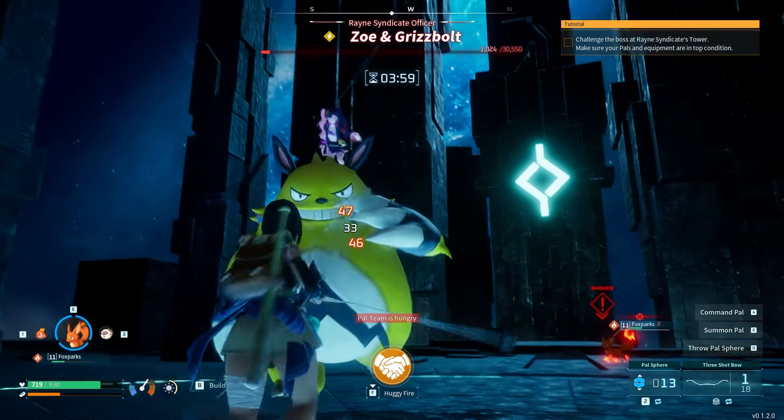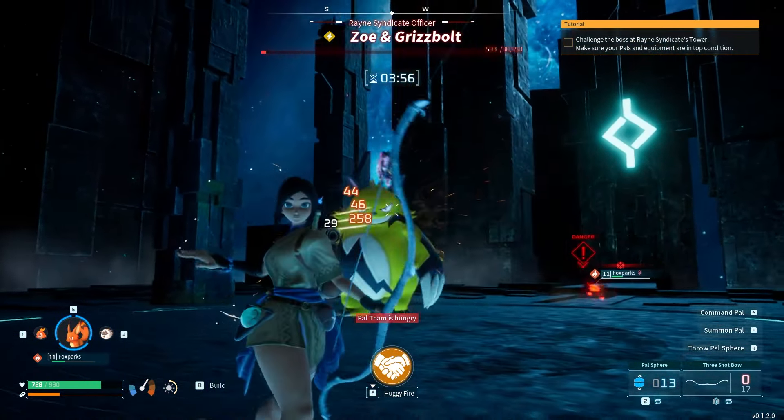I was level 11 when I completed this fight, and I found that the most effective pal was actually Foxparks, because of the Mud Shot ability it could use that was super effective.